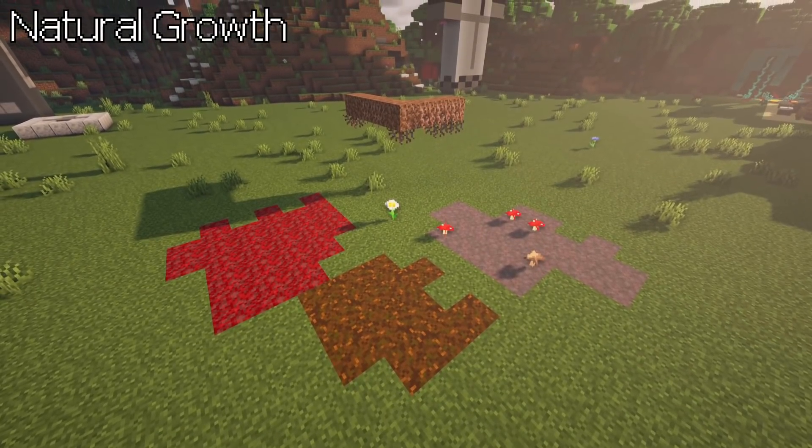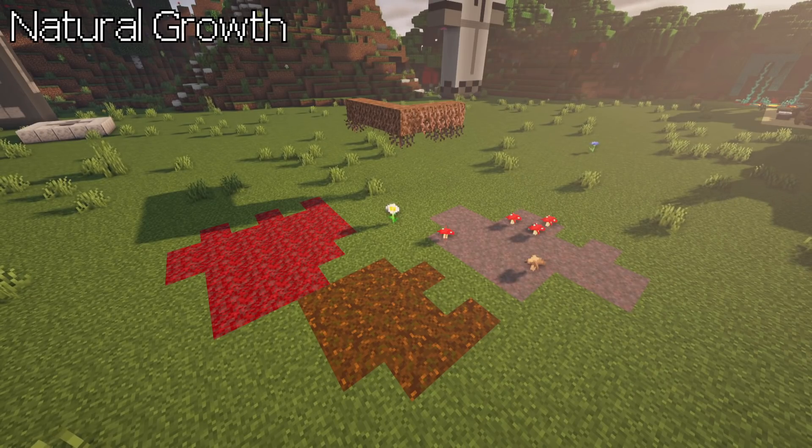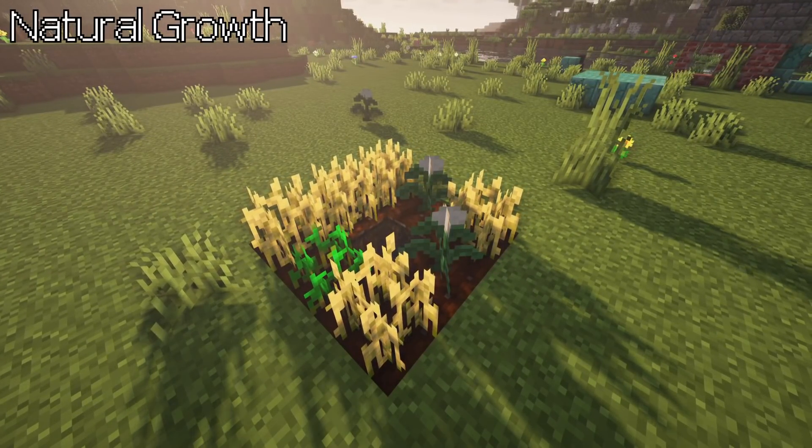Extended natural growth. Not only will grass spread over time, but depending on the environment around it, different saplings and flowers will grow — like mycelium mushrooms, grass into tall grass, podzol fern, rooted dirt hanging roots, coral blocks with their respective corals, nylium with their specific fungus. Lastly, weeds can generate even on farmland, replacing potential crops — but not on mulch.